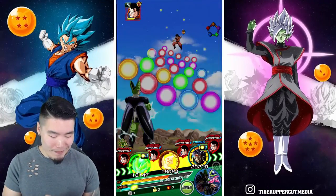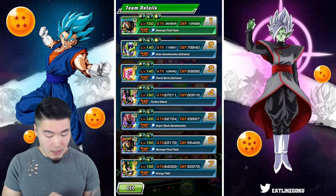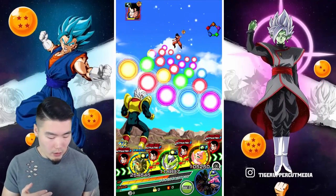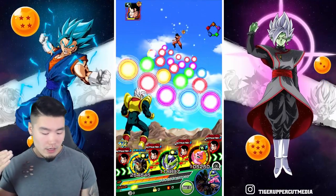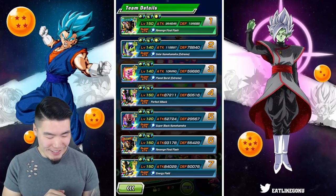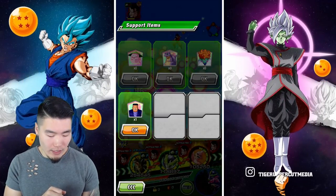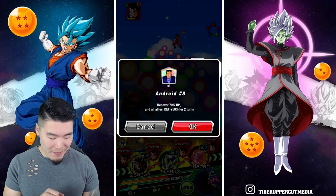It looks like the main strategy here is definitely to debuff the Gohan as much as possible with your guys — your LR Baby and your Oms. Over time he should have low enough attack where it's not as much of a concern. But we're still not really safe right now.